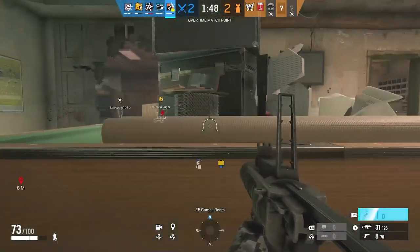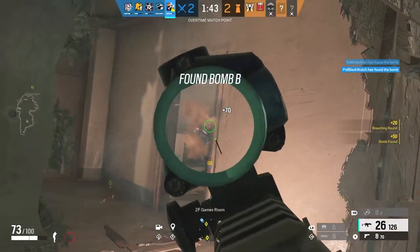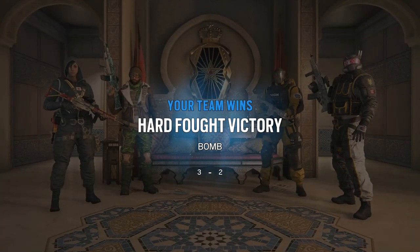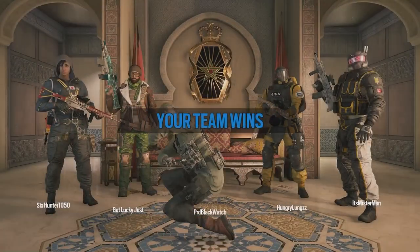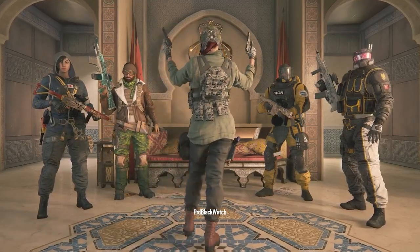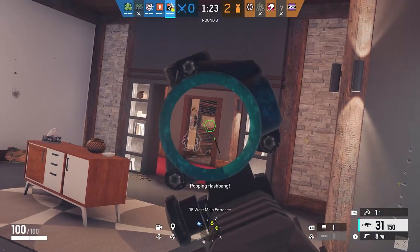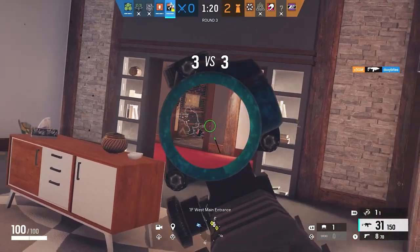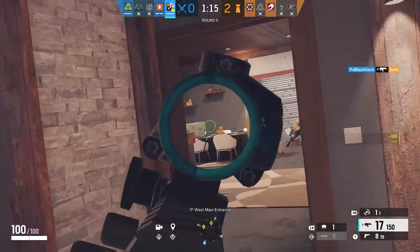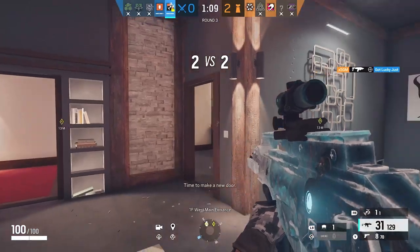She's the leader of Team Rainbow for now. She has two primary weapons: the G36C AR, which has access to the angled grip and the 1.5x scope. The R4C deals one more point of damage per shot at close range and has a much higher rate of fire, but the recoil is absolutely ludicrous. So the choice is: more versatility with attachments, or crazy recoil? For me it's the G36.